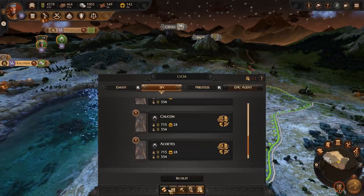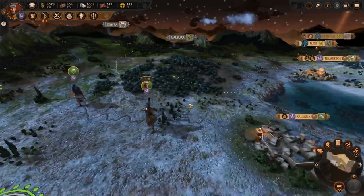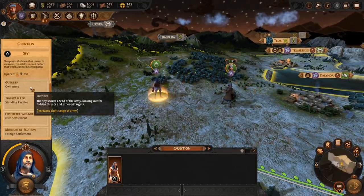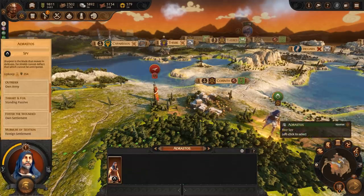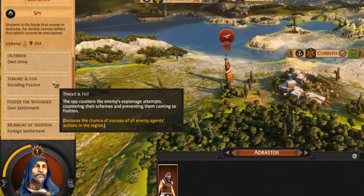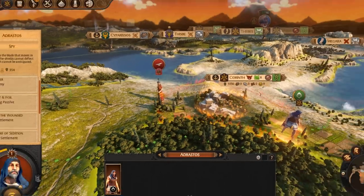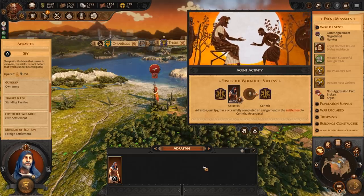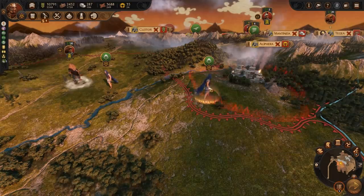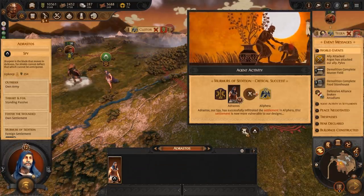You can gain access to the Spy when you build a Winemaker. The Spy's first ability is Outrider, a passive ability that activates when he's embedded into your own army, which will increase the sight range of that army. Next is Thwart and Foil — when standing passive in a home region, this will decrease the chance that an enemy agent will be successful in their action. If you target your own settlement, you can use Foster the Wounded, which will increase the replenishment rate of the local garrison as well as any army encamped at the settlement or in the region. Next, you can target a foreign settlement with Murmurs of Sedition, which will cause the garrison to suffer attrition damage.